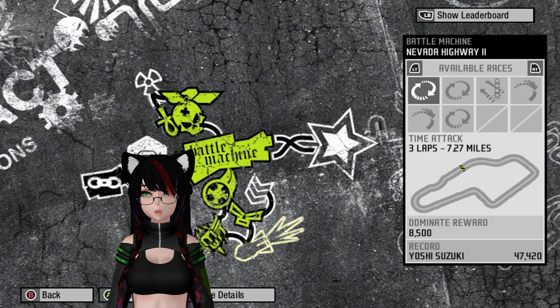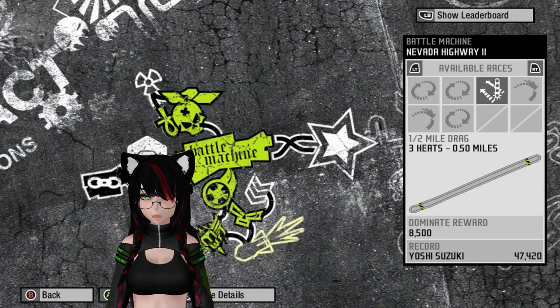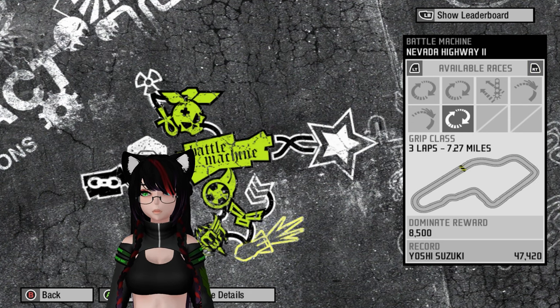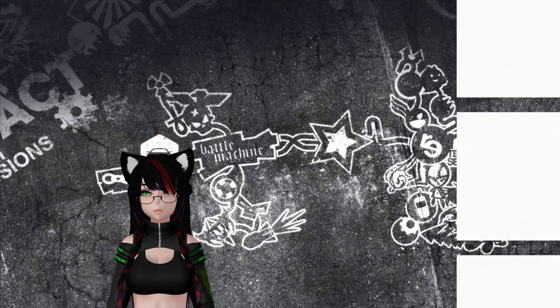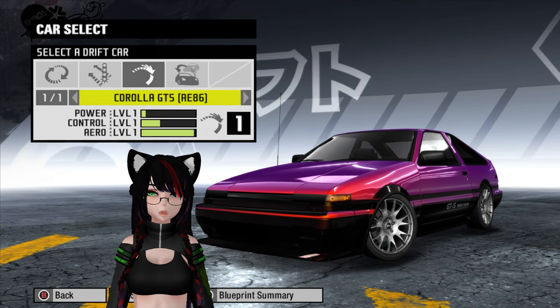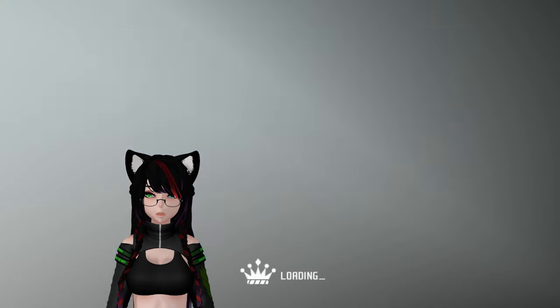Let's head on to Nevada Highway 2. We have time attack, sector shootout, half mile drag, two drift events, and a grip class event. We have a lot of events to do. Let's go ahead and get started. I'm sure I'm going to be using all my cars anyway. Let's just go.